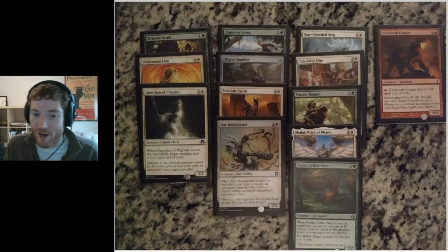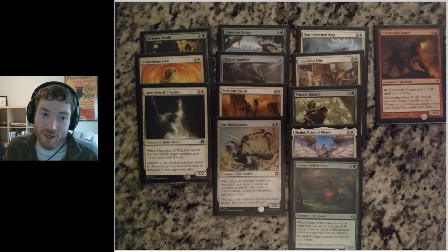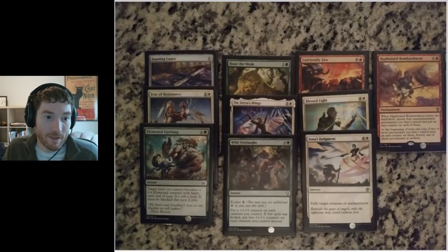Creatures came late to me in this draft — basically second and third pack — except for Shaylai and one or two others. Alright, let's keep going. We're doing a recap of a real-life draft. Next up: spells. These are the spells I ended up playing.